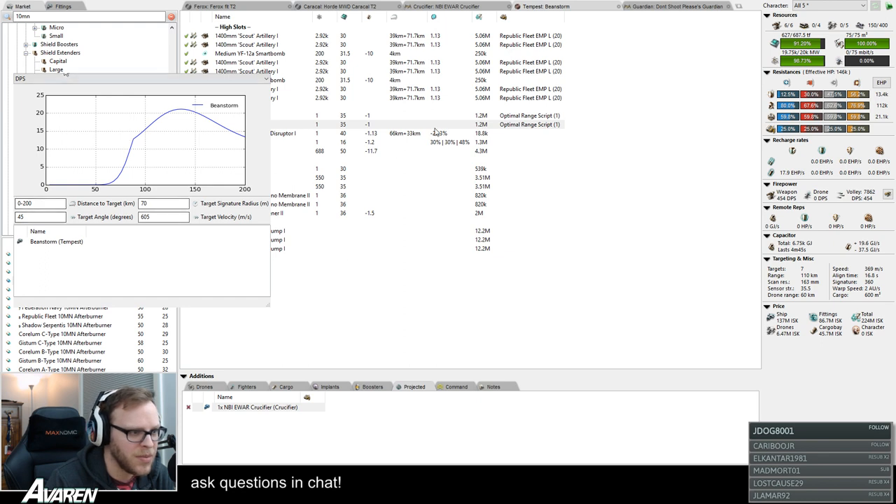You can have multiple fits in the graph — if you have two separate fits and apply things differently to both, you can get the graph to show both at once. You can also project multiple effects. For example, if you're asking how your Tempests apply to Guardians — oh, they basically don't. Even with tracking speed scripts you apply almost no DPS. That's where a web Loki comes in: project the Loki's webs and target painter onto the Guardian, slowing it to 116 and boosting signature to 96.3 — and suddenly you start applying a lot more DPS.